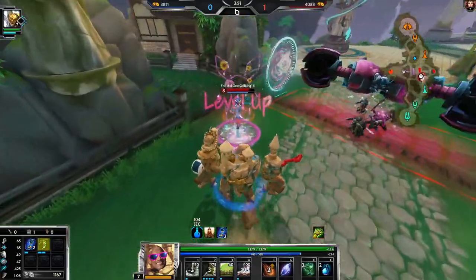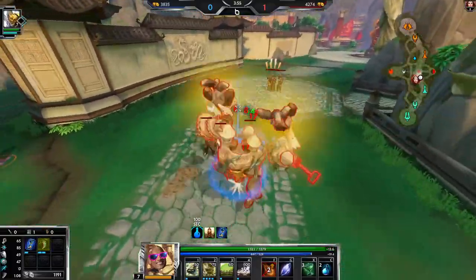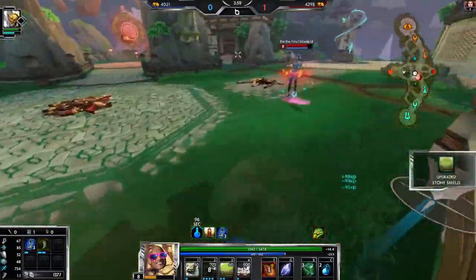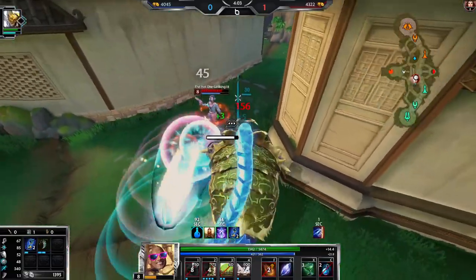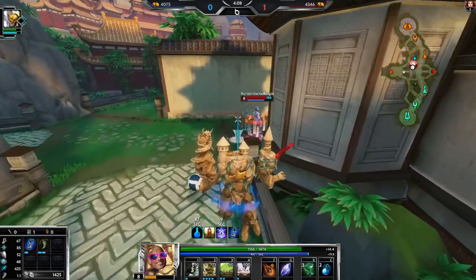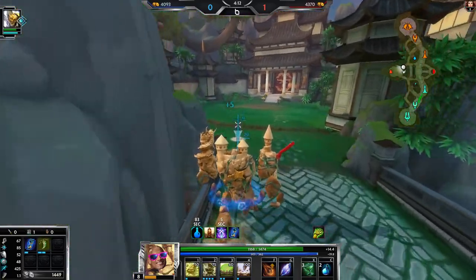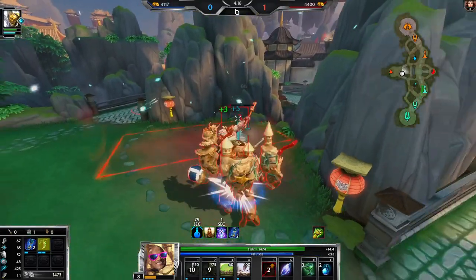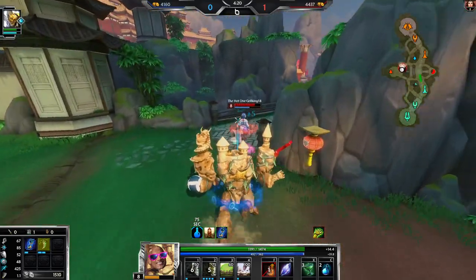She still has that red buff for a little bit. Hera is a late game god so it will get a little bit scary as we get into late game, but we'll see what happens. Who knows, maybe she'll go Sphinx Bobble too — she has the same idea as Geb with constant CC plus constant shield. It's probably way better on Hera than Geb.